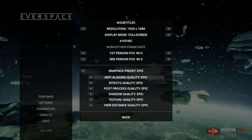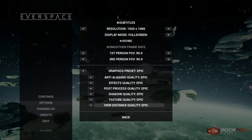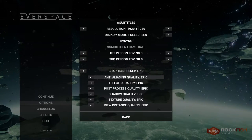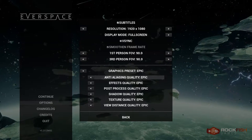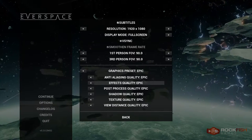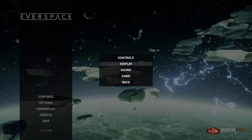Next are a few graphical presets — the usual stuff going from low to epic — followed by sliders for individual graphic settings. Sadly, there is little information about them, so it will take some tweaking to know which settings impact your hardware the most if you want to squeeze more FPS out. The choices available are anti-aliasing quality, effects quality, post-processing quality, shadows quality, textures quality, and view distance quality. More options and more information would be very useful.